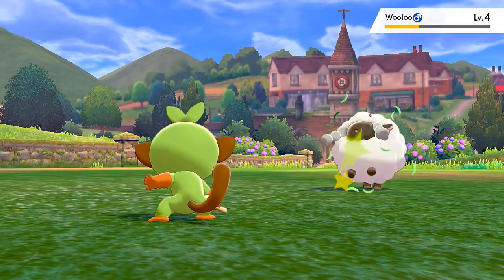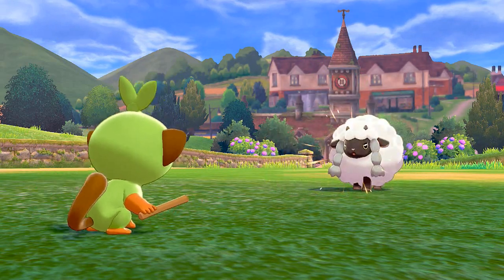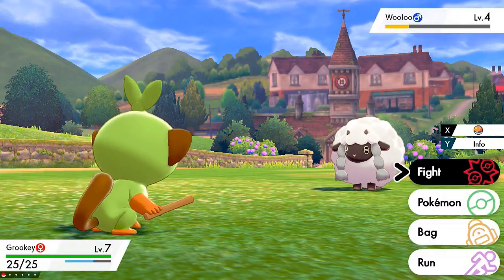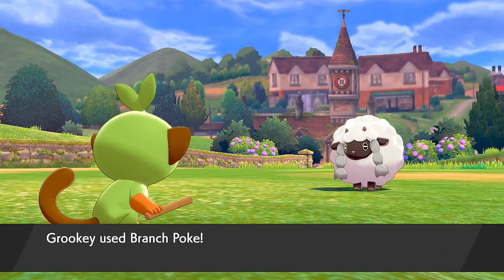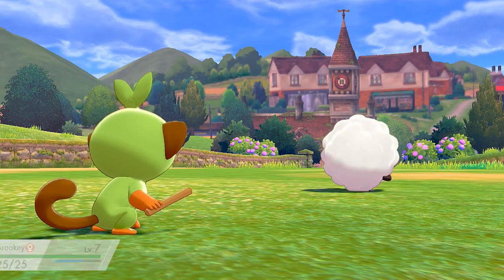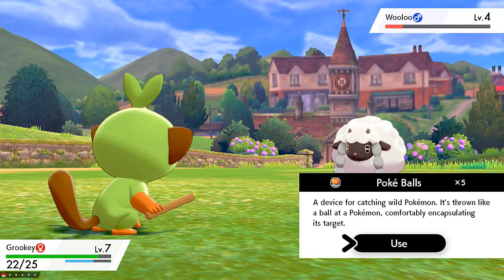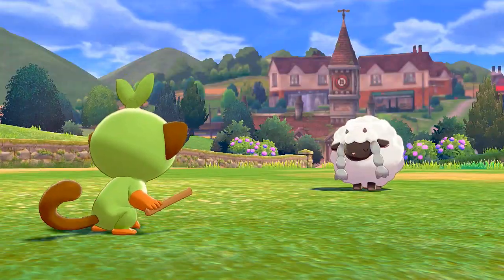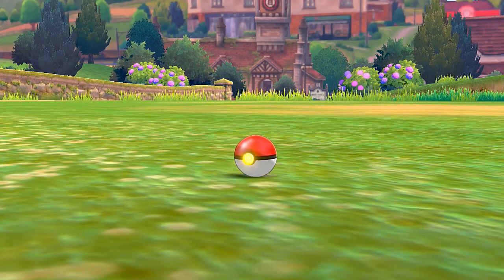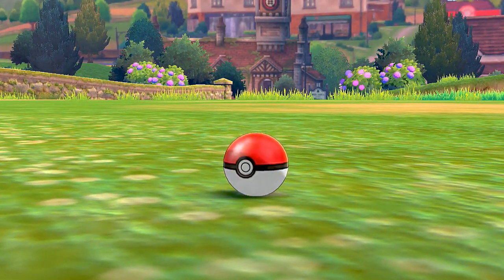Another Branch Poke — Wooloo is kind of doing me a favor because I want to capture it without making it faint. Here we go — Branch Poke, and here comes a tackle attack. Press the X button, and we're throwing out the Poké Ball. One, two, three — that's right, we caught this Wooloo!